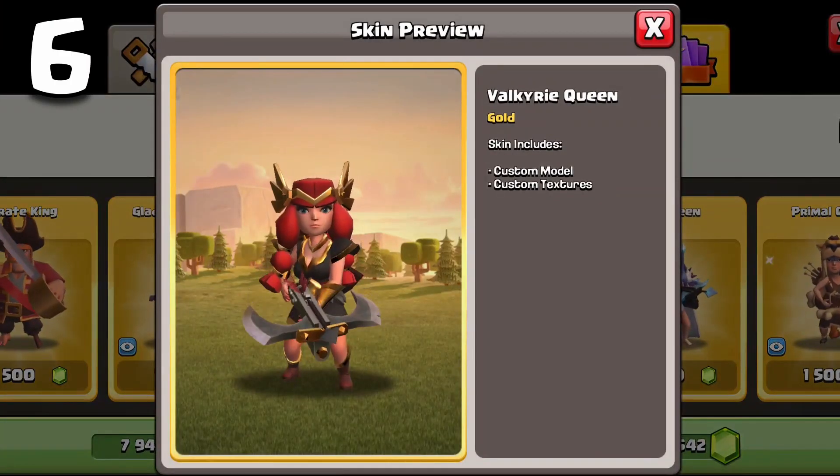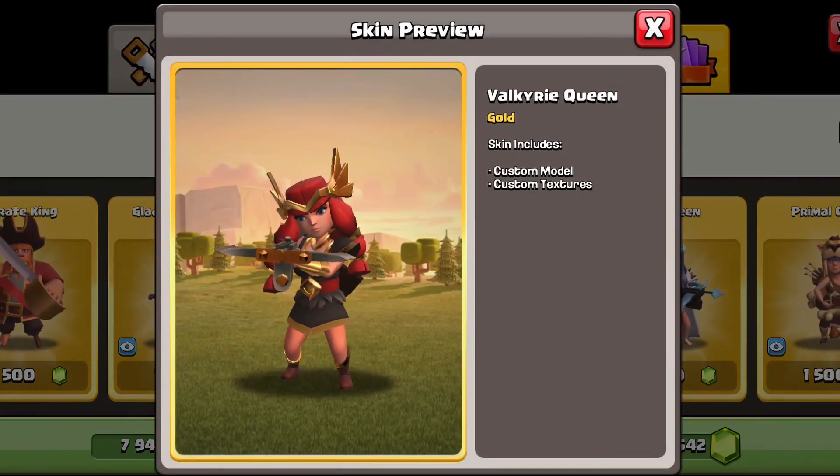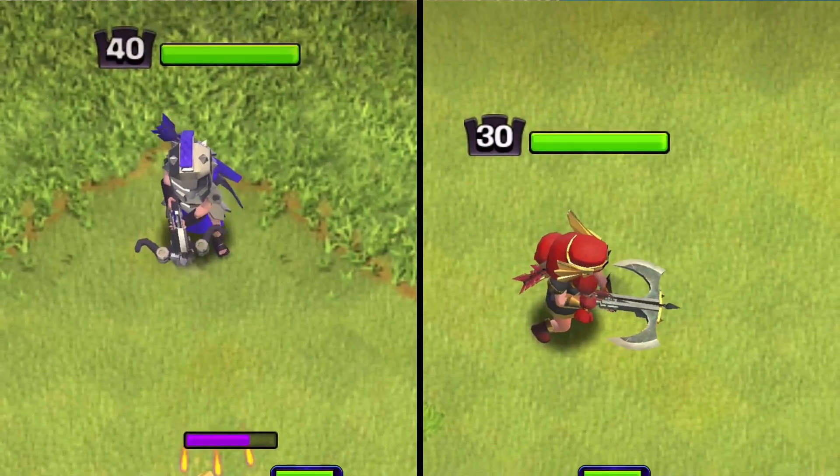The gladiator queen and valkyrie queen actually tie with the same amount of animations. They have a slightly different selection animation, but other than that all their animations are exactly the same — and a lot of them are the same as the normal archer queen skin — so these ones are not great value for your gems.